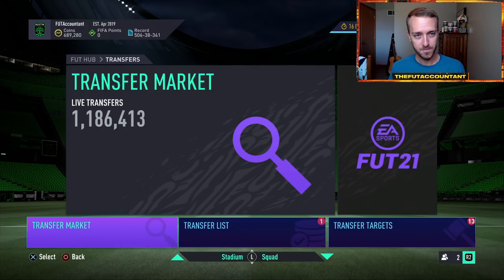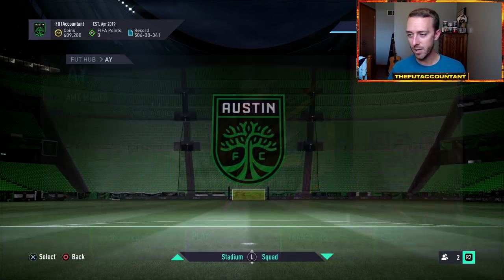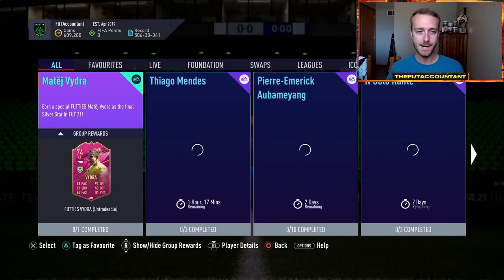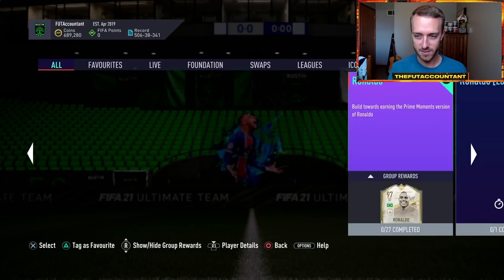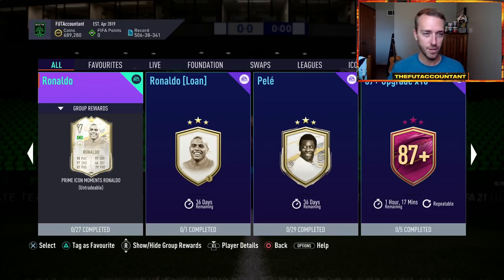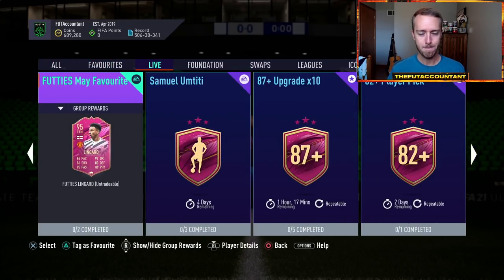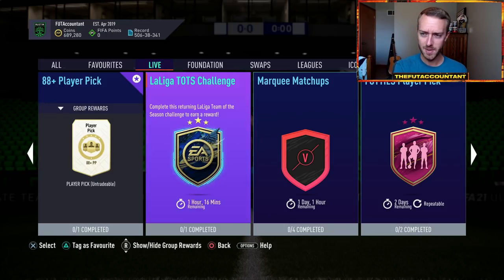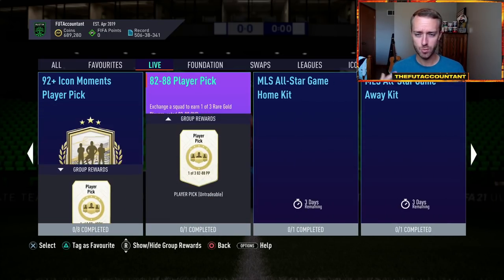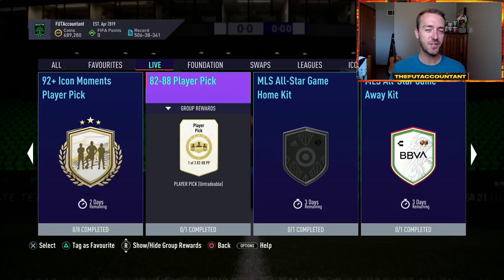Those are some of the things content-wise and menu-wise I'd love to see. I didn't talk a ton about SBCs except for icons — SBCs have been a big step up this year. Our judgment is a little clouded right now because of all the great content at the end of the game with Footies, Summer Stars, and Path to Glory. There's always going to be ups and downs with SBCs — prices that are too expensive, things that are really good value, and the bad SBCs we don't always like.